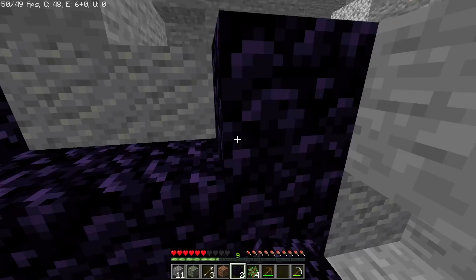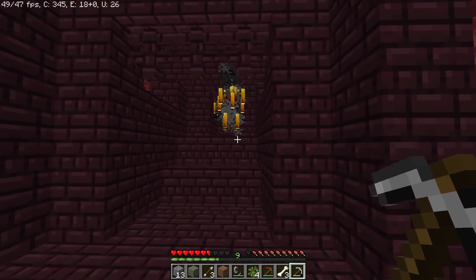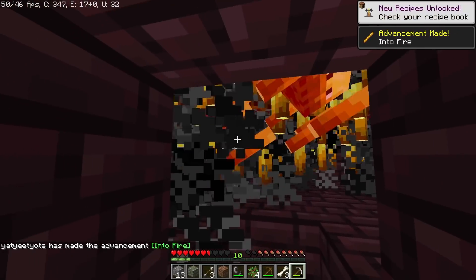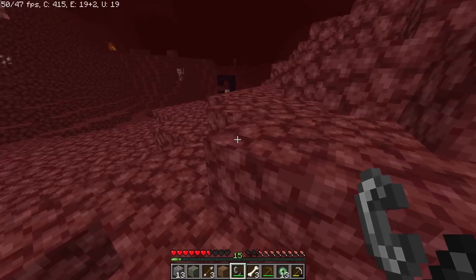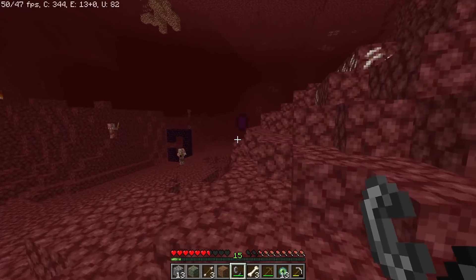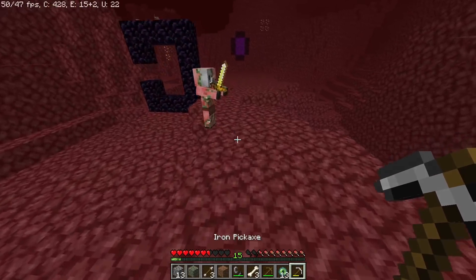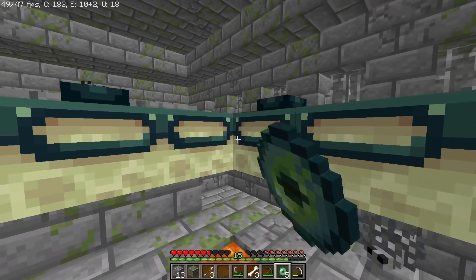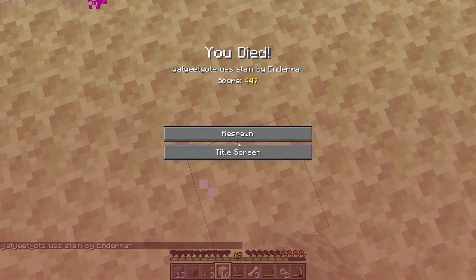Unsurprisingly, he mines the obsidian with it and then makes a nether portal. Soon after, he finds the forbidden blaze spawner, where once again the blazes are not moving and not even fighting back. I'm sure the moderators are having a great time reviewing this, because now that nether portal has been broken and there's a new one directly behind it. He goes through it straight into the stronghold, makes eyes of ender, fills up the portal, gets into the end, and manages to actually die from the dragon.